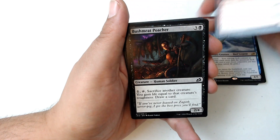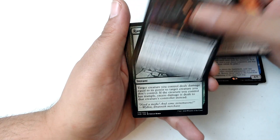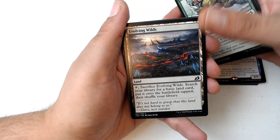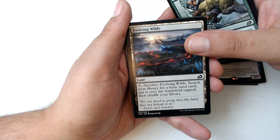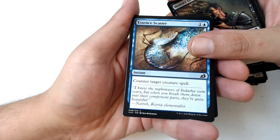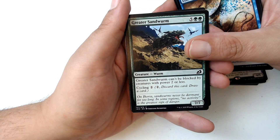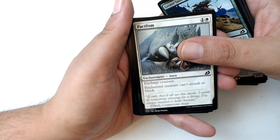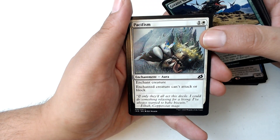Capture Sphere, Lava Serpent, Bushmeat Poacher — I never eat the bushmeat. Evolving Wilds, moving on. Memory Leak, Essence Scatter, Sedmican. Greater Sandworm, Pacifism.